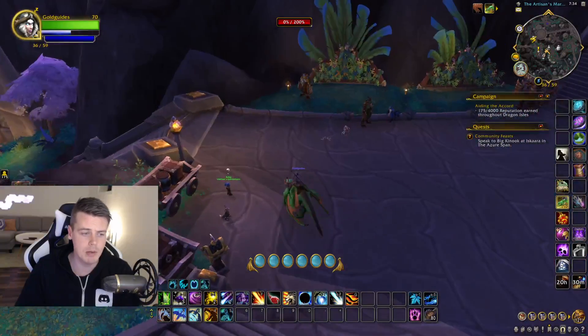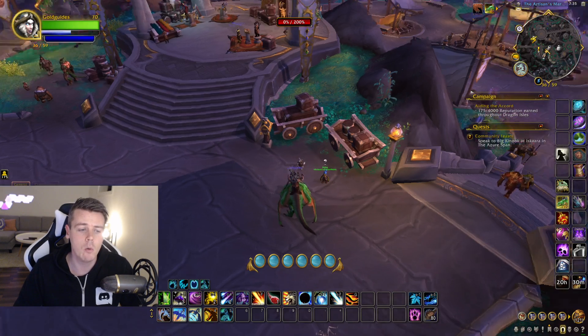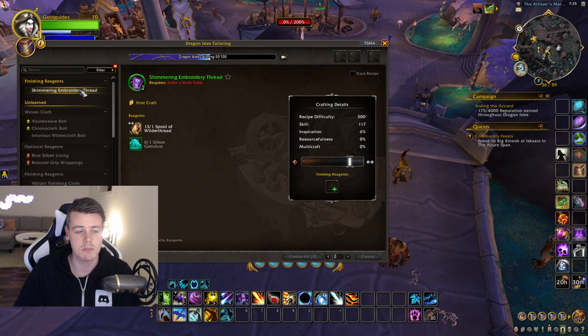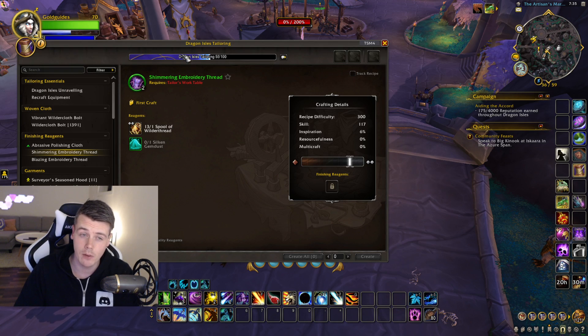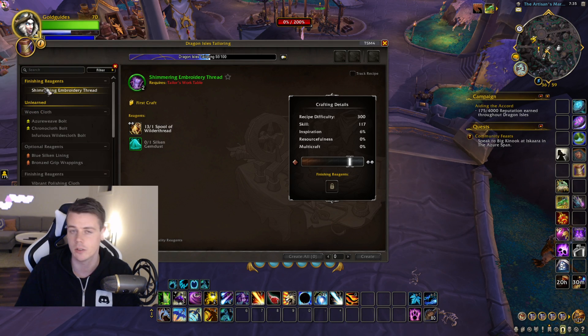When I picked up tailoring, there are a couple of quests around the artisan's market that you can pick up that will give you tailoring knowledge — that boosts it by a little bit. With crafting professions it's relatively simple: once you go to recipes, you can filter by first craft bonus. When you craft these for the first time, you will get knowledge points. So you want to level your profession to max level, get all the basic patterns from the trainer, then filter by first craft bonus and craft one of each.